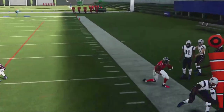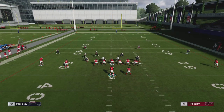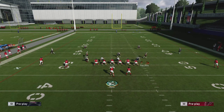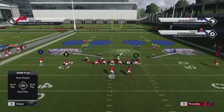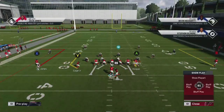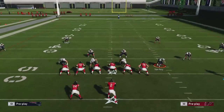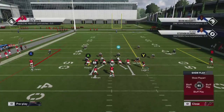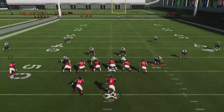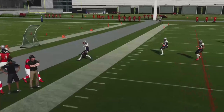Now what if the play is flipped and the nickel corner is on the right side? You don't want to attack that player. Just flip your play, put the Y on a streak, and motion them to the left — now you're going after the linebacker side. You'll see they're not going to match, you throw the ball out, and you get an easy catch.